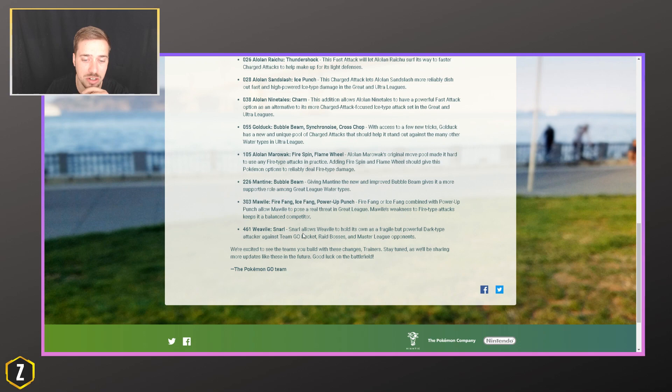Weavile is going to get Snarl. Snarl allows Weavile to hold its own, but it's fragile. It gives Weavile a dark attack for Team Go Rocket, Raid Bosses, and Master League opponents. So Weavile is going to be able to spam way more, which I imagine is going to be really great for raiding — you'll have higher energy gain to get to charge moves. But I'm not sure how it's going to do in Great League because Weavile hasn't been really relevant at all due to how fragile it is.